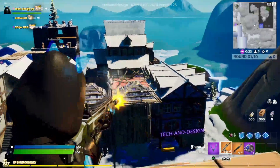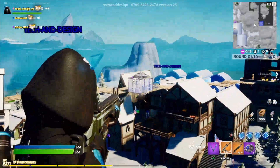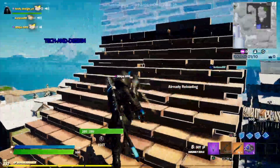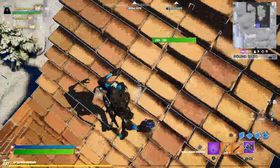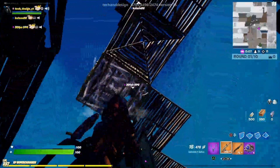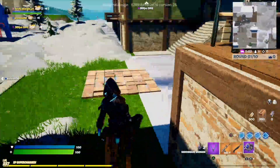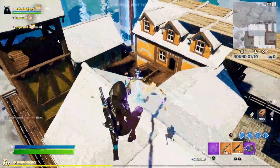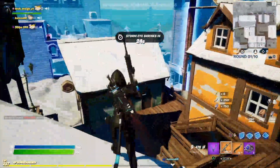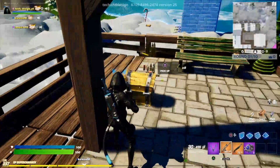There's DPG wearing his giveaway skin, let's go! Got him a little low — oof, almost got shot by Kelsey, that was close. DPG got away again. No — Kelsey stole my kill! No way! Alright, we're gonna try to kill Kelsey next.